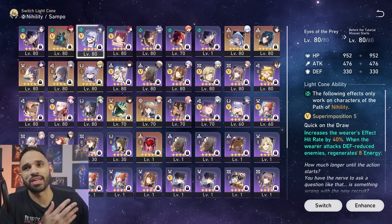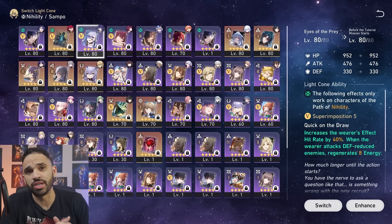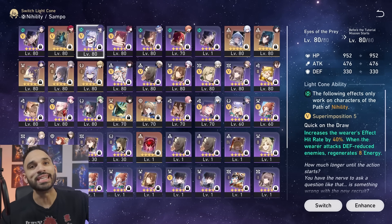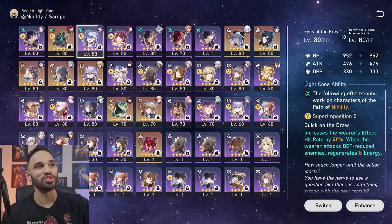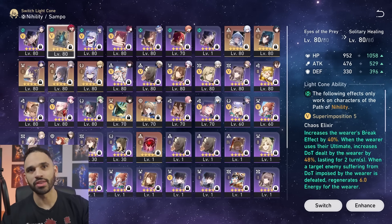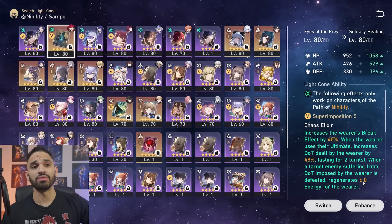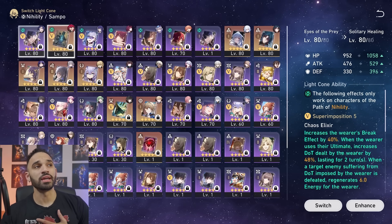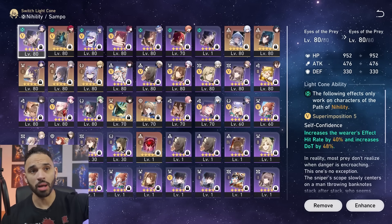I love the energy recharge light cone generally, but she doesn't have a kit that really takes good advantage of energy recharge — she's not one of those characters that benefits greatly from it even though her kit has defensive shredding. It's a decent option. If you don't have that one, you can use a DOT increase light cone. If you're completely free-to-play, there's a free option you can buy in her store — 48% DOT increase, and she gets energy back every time somebody dies, since she'll have DOTs on everyone.